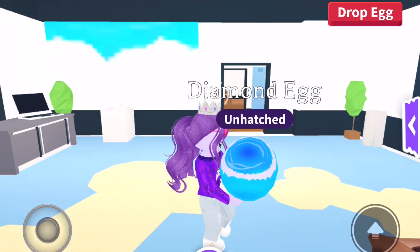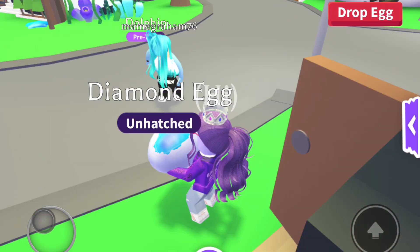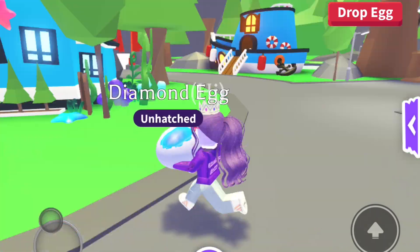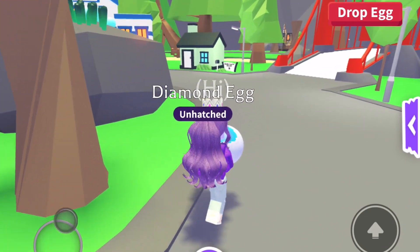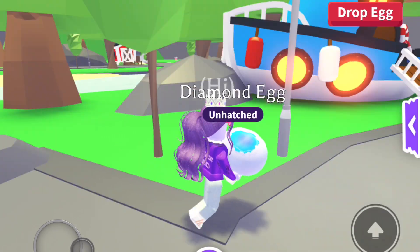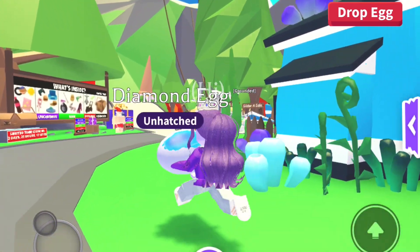Look at it, it looks so cool! I'm pretty sure it looks different at nighttime as well, which is really nice. You can see I have my diamond egg, and now I just need to do a few quests and then I'll be able to hatch it. I'm kind of tempted to just press hatch now, but I think I'll wait until quests show up and do them properly.